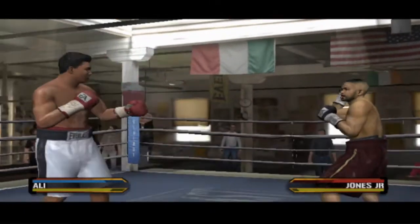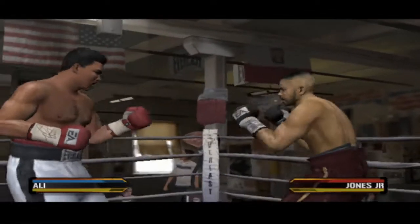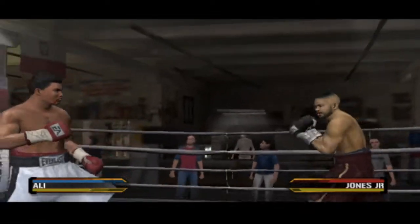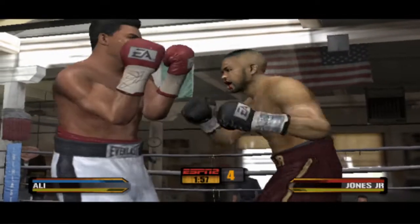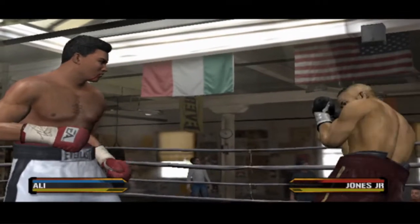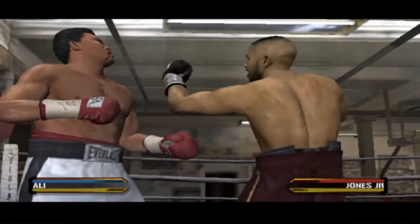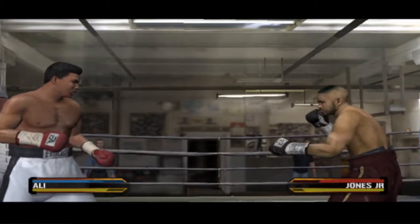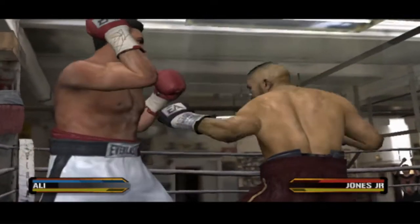Nice punch — he looks strong right now. Roy Jones landed a perfect counter hook. Beautiful defense can make even good punchers look like amateurs. Ali comes out full force with that combination. Roy has been popped with a solid blow. Roy Jones Jr. with a textbook two-punch combination. Jones Jr. is putting a two-punch combination together. Two hard shots landed in rapid succession.